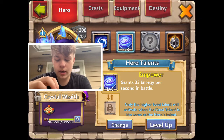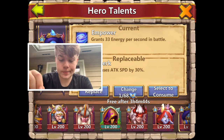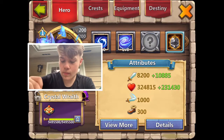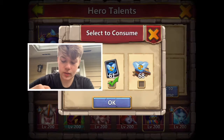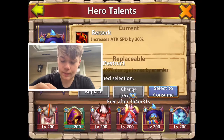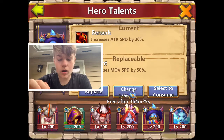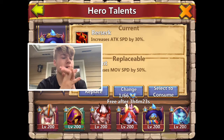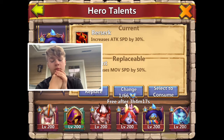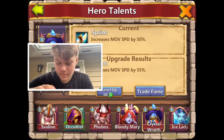Crystal Wraith is definitely not an attacker, but empowers something — we do not need attack speed on Crystal Wraith. I've never gone with an attack speed... you know what, let's do it. If we can't get anything better than attack speed — oh, movement speed! Hey Eli, movement speed or attack speed? Movement speed? Alright, movement speed. So we're gonna have him be fast.